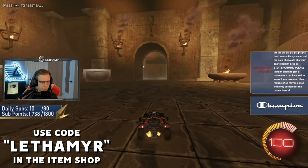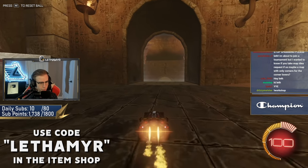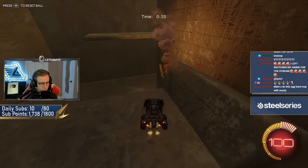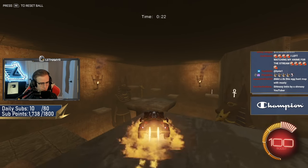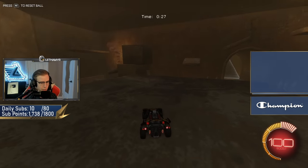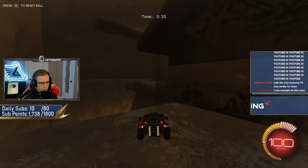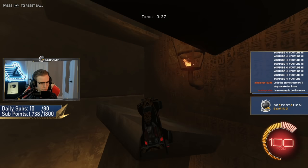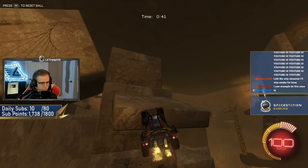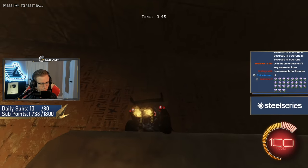This parkour run is actually supposed to be done with limited boost — no boost at all. For now we're just going to look through it and see where we can cut corners. There are two ways to get there: you could go across the pillars to climb the wall, but that's a pretty long route. With no boost you can make this just fine, and we can probably cut around to this pillar.